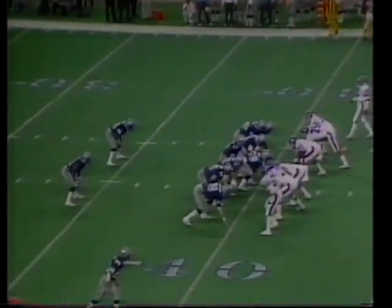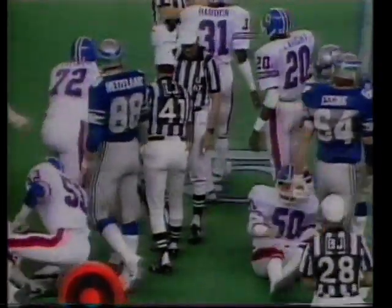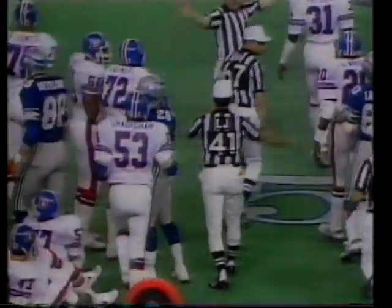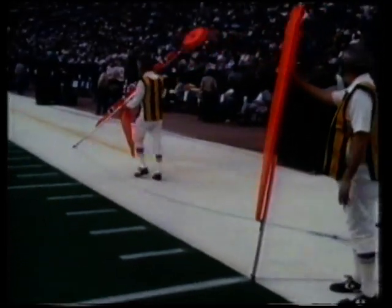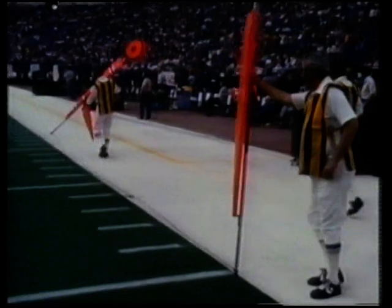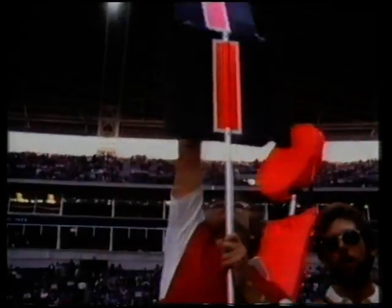Whenever play is stopped, they start again with another of these pack downs from what's called the line of scrimmage, when they figure out what they're going to try next. Once you've achieved 10 yards, the count starts again and you get another four goes to try to make another 10 yards. Two men keep track of the 10-yard segments with poles connected by a chain which is exactly 10 yards long. A third man marks the exact location of the ball and keeps track of the downs with four numbered signs.